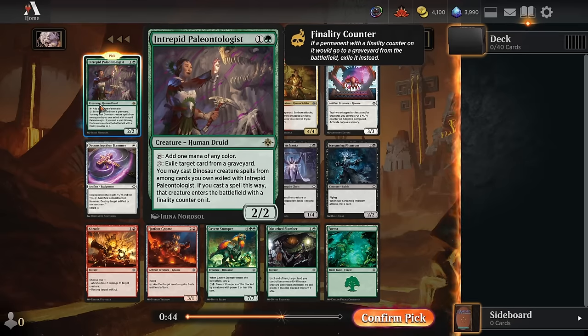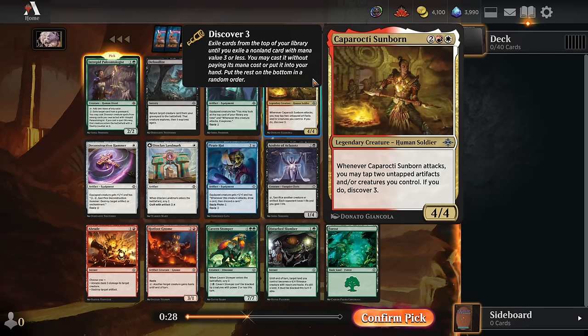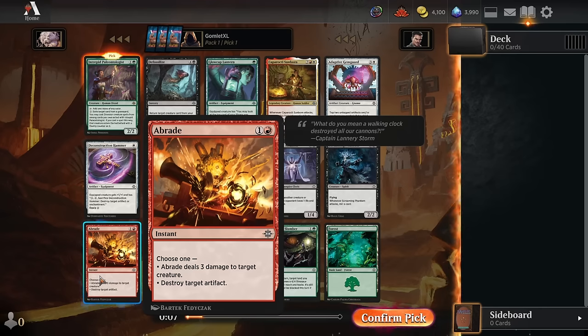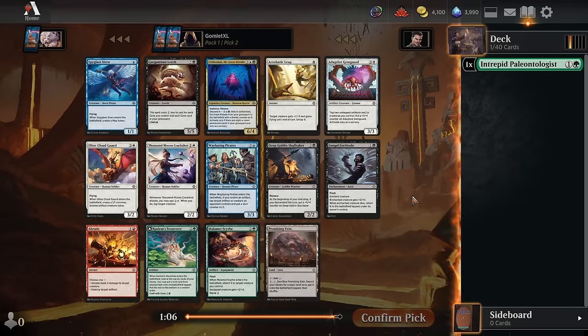We've got a dinosaur-focused rare here which is going to be a 2-mana mana dork tapping for a mana of any color that can also start recasting some dinosaur cards from graveyards later on. You can exile them for 2 mana and then cast them off of the Paleontologist. There's also the Caporacti Sunborn which is pretty insane in this format, and an Abrade for really efficient removal. I think Paleontologist, Abrade, and Sunborn are all incredible options, but we'll scoop up the Paleontologist to see if we can head into a dinosaur direction.